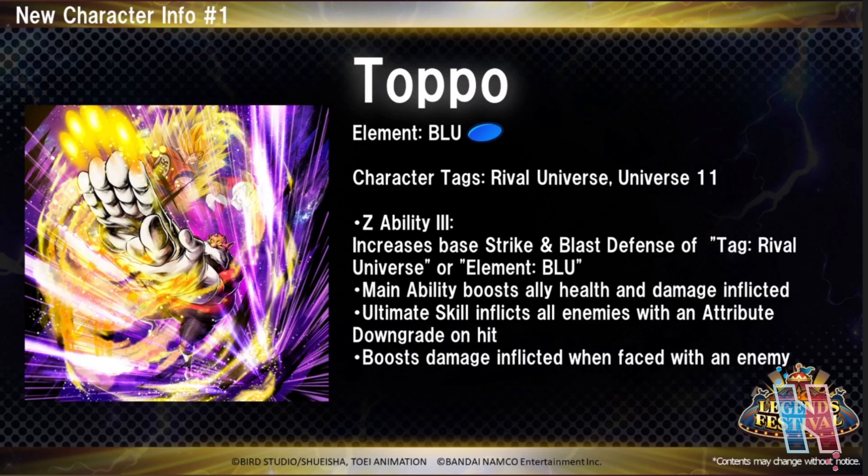I am actually extremely excited for all of this. Let's get into the character descriptions. First up is Toppo — he's a blue unit and his tags are Rival Universe and Universe 11. His Z-Ability at Z-Ability 3 increases base strike and blast defense attack for Rival Universe or element blue. This gives him slight versatility since he can be put on teams that are primarily blue units.